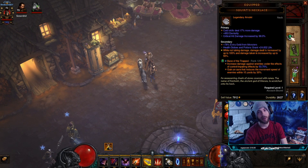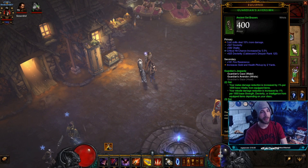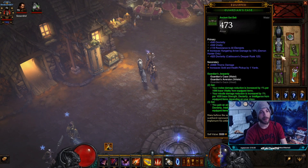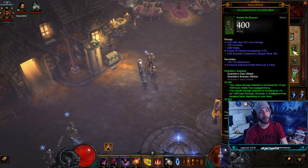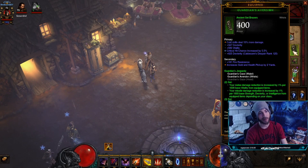For my amulet it's going to be crit, crit, cold damage — or some form of crit and cold damage. Crit, crit, dex is fine too. For my bracers it's the Guardian's set — I have the three-piece set, and this is a great set this season for more damage and tankiness. I have cold and crit chance on this; those are the top two, and then dex, vitality, resistances are always good too.